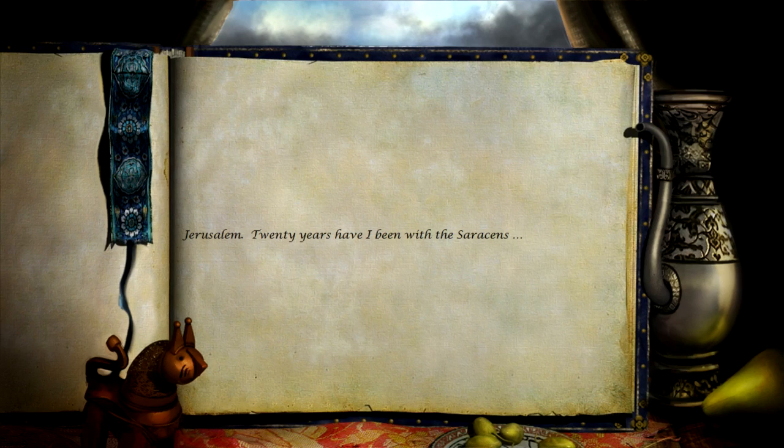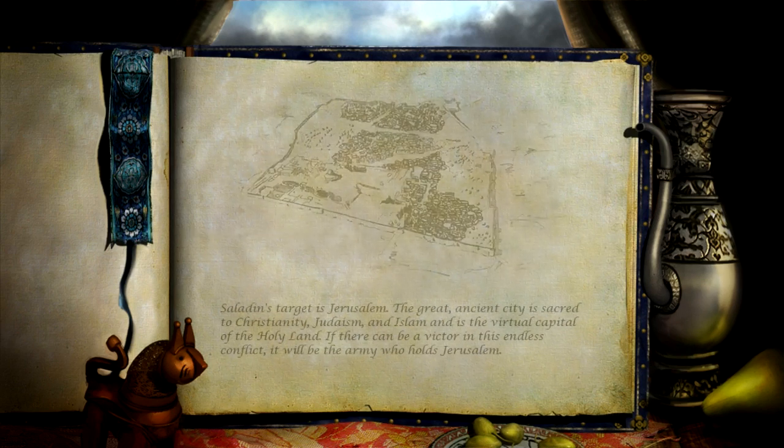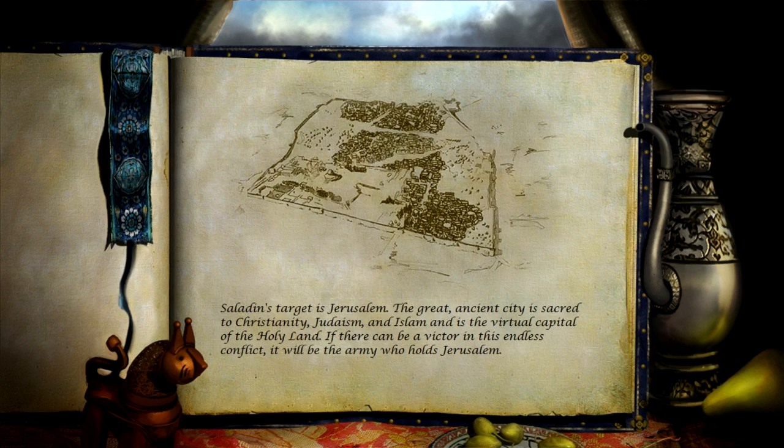Twenty years have I been with the Saracens. Saladin's target is Jerusalem. The great ancient city is sacred to Christianity, Judaism, and Islam, and is the virtual capital of the Holy Land. If there can be a victor in this endless conflict, it will be the army who holds Jerusalem.